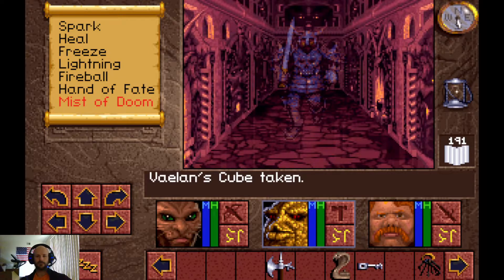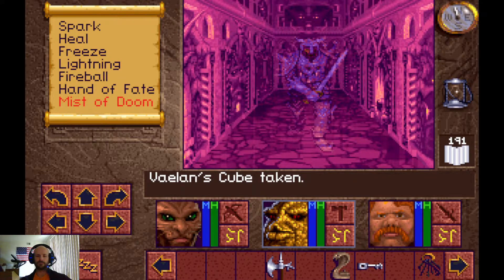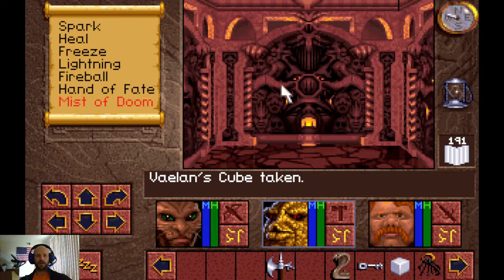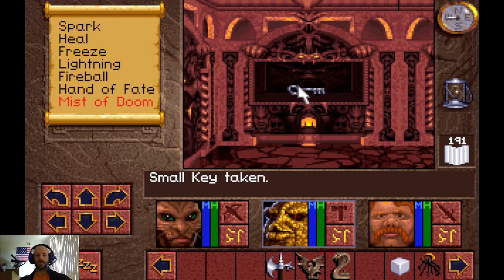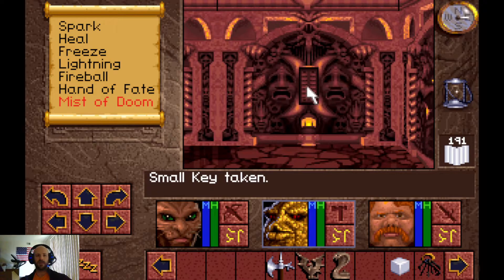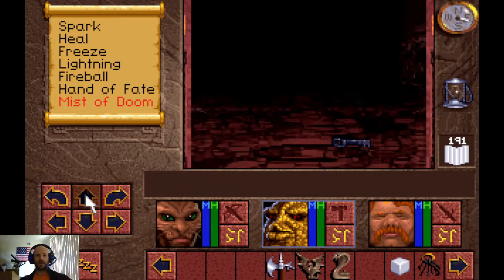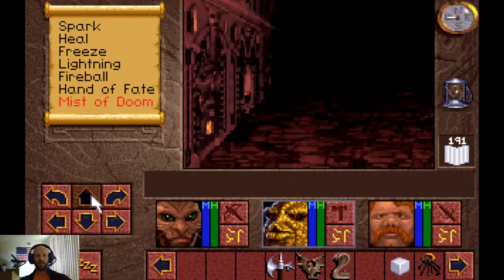Now we can use the other key. We're going to step forward here and take out this guy. Hit this button, hit this button. Take out this dreck — Dragon Figurine. I forgot to mention: I didn't really talk about the Cobra Figurine before, but that is an item we need. We need to put something back in here and close that off in order to open this back up, which we need to free King Richard.